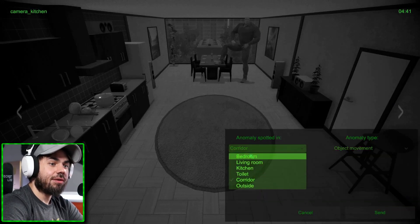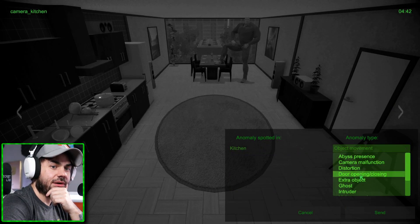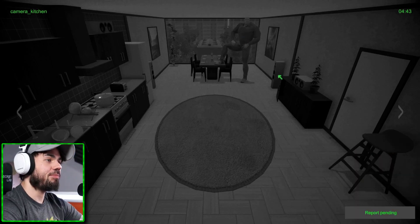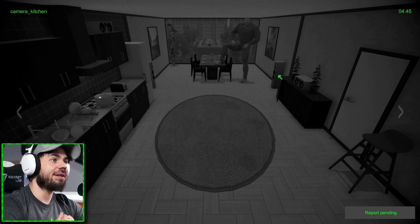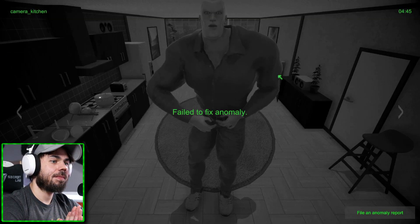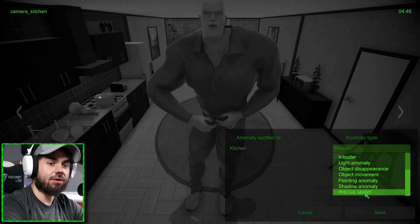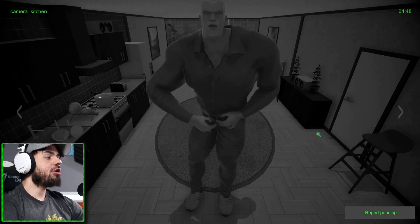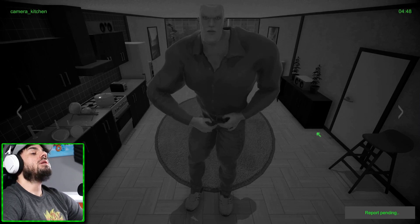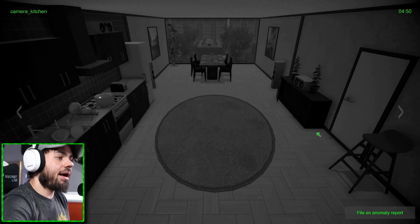Oh my goodness, what is this? Okay, that's an intruder in the kitchen. Kitchen - what's an intruder? Oh, intruder! That's a big guy - this dude is massive. Holy moly. Hi - I do not want to fight you, sir. You are a very strong man. Failed to fix anomaly. Is there something else? A huge man. You want to go, bro? Let's go bro - I'll flex on him. Come on, you want to go? Take you on. What's up, bro? That is what I thought, bro.